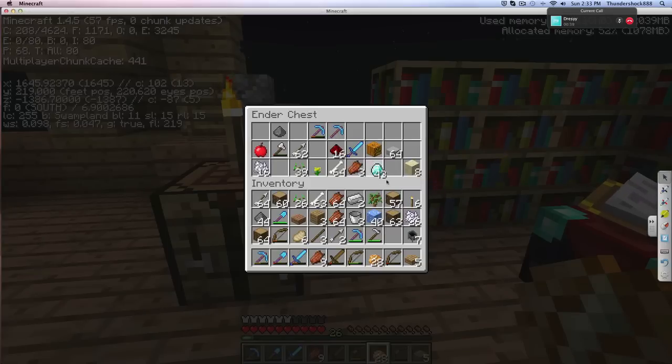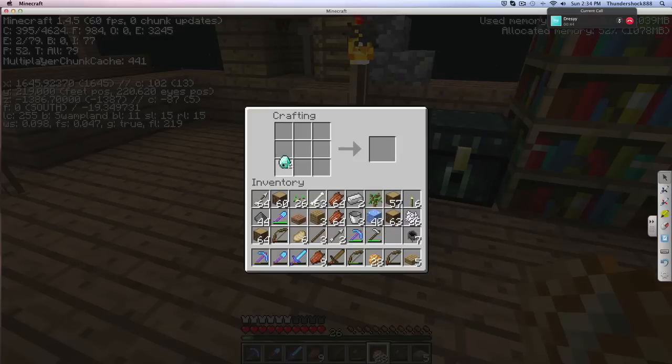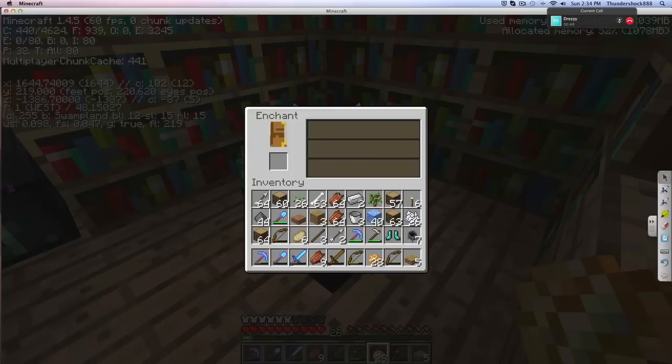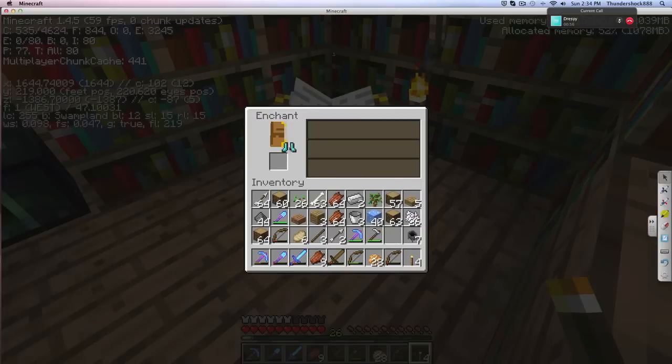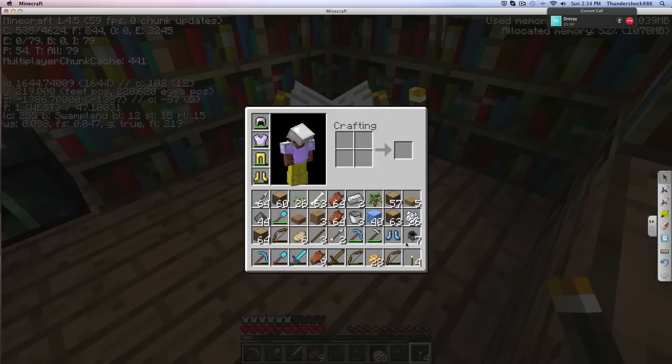Hello guys, last enchant of the wild enchanting session — I don't know what to call it. But yeah, we're gonna do some diamond boots. How many do I need to block off to get level 26? I'm guessing two. Oh — blast protection four. What a bummer. Oh, that sucks. Oh well.